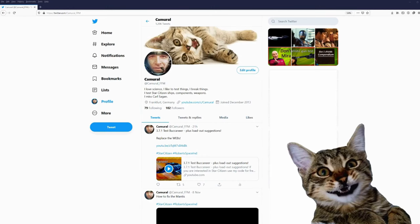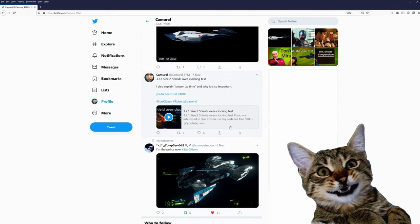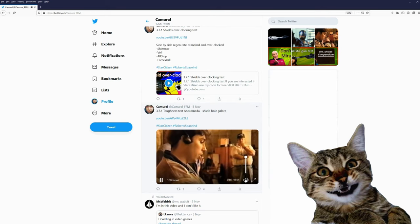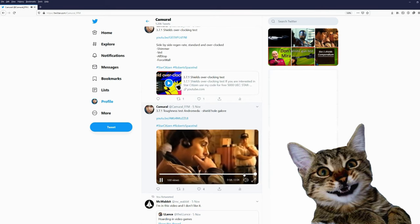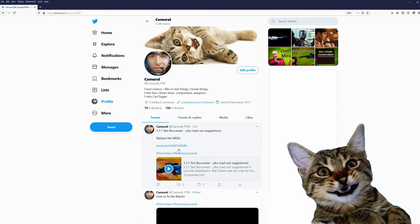Hey, you are still here — you might want to join me on Twitter. My Twitter account is Camural underscore FFM, and this is the city I live in: Frankfurt am Main. On Twitter I post about my videos and sometimes just some funny little videos. It would be nice if you would join me on Twitter.